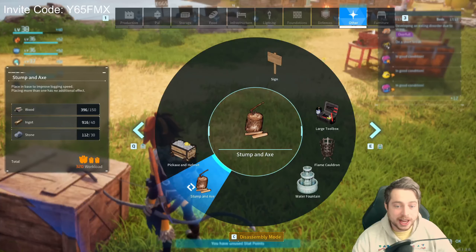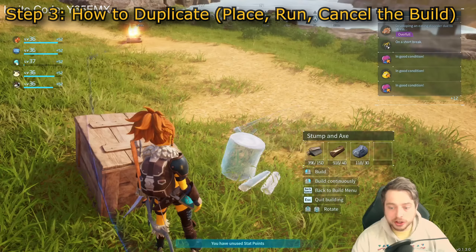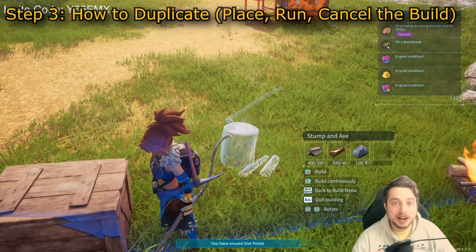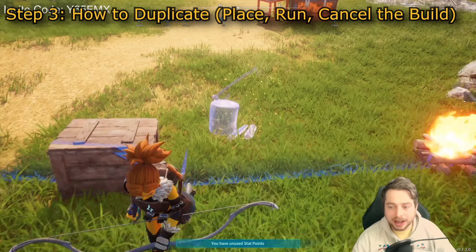So if we duplicate this one, that's what we're going to get. How do you duplicate? What you do is when you're standing right on the edge of your base, you place it and you run outside of your base — you place it down and you run back.